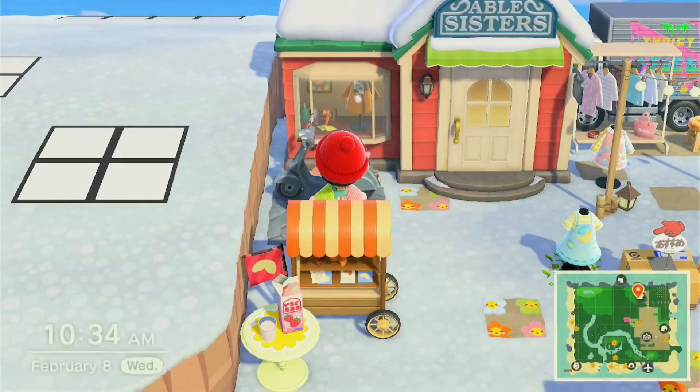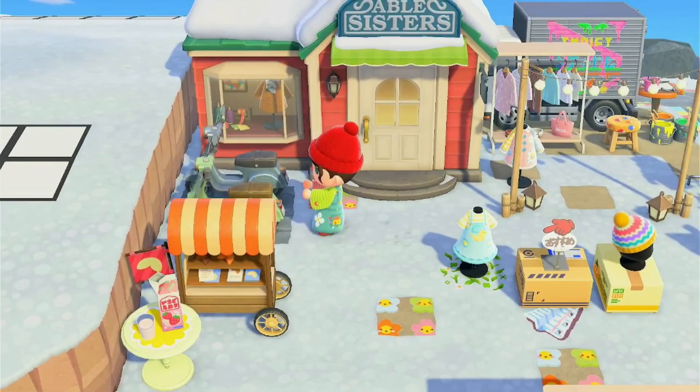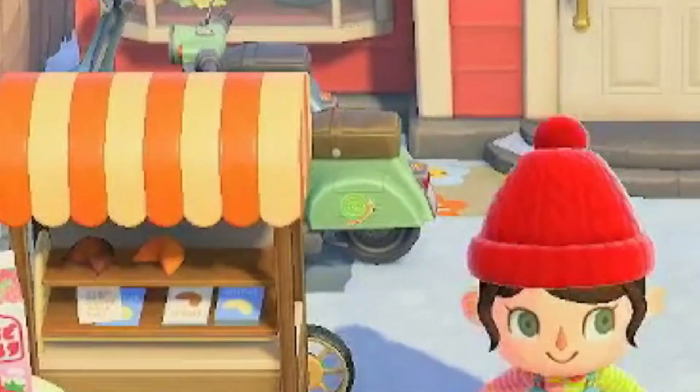Lastly, Mabel and Sable, like Timmy and Tommy, get a place to put their mode of transportation to work. I love the little snails on Mabel's scooter. So cute.